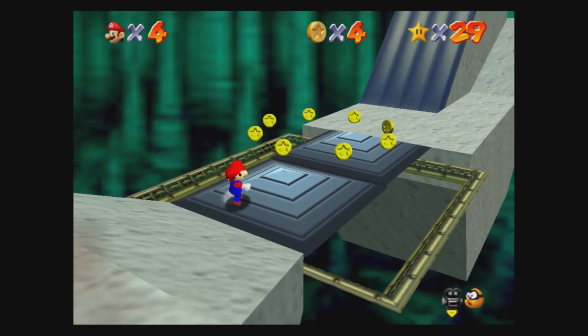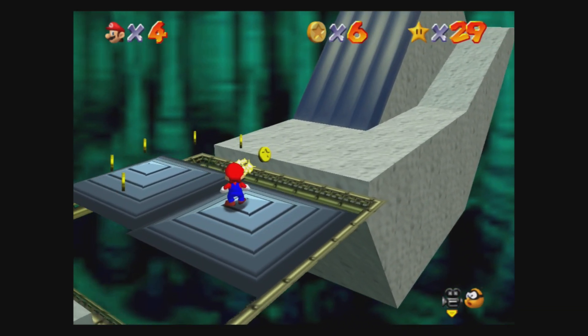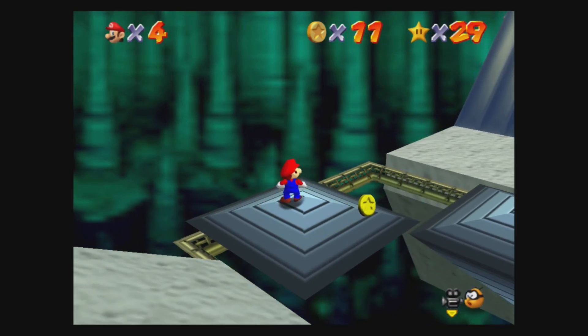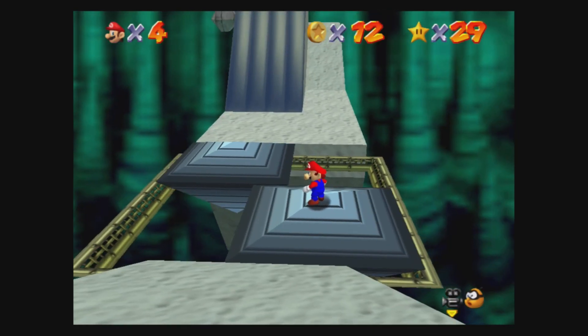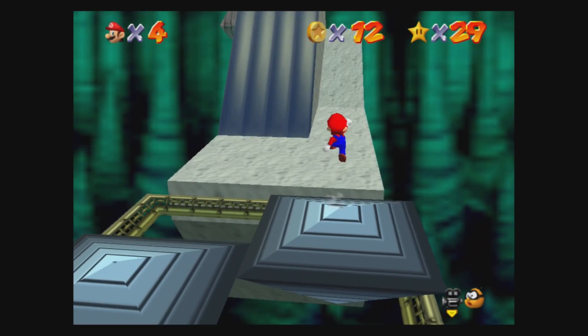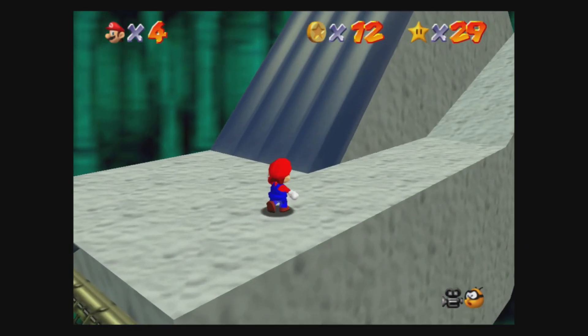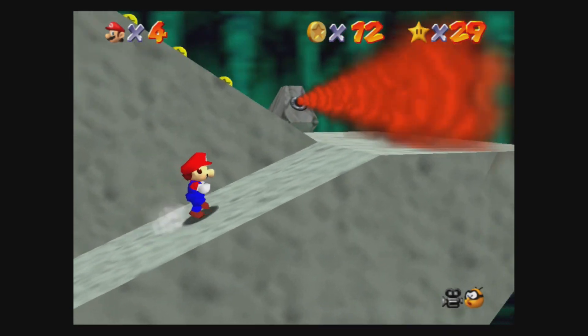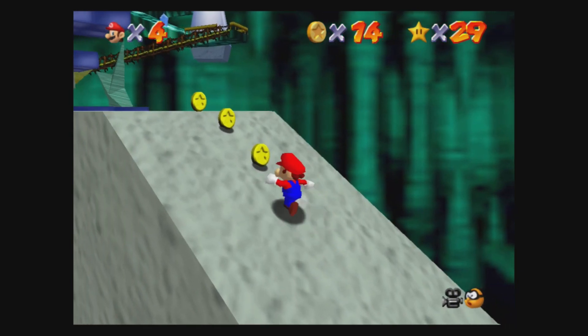I wonder if you get a hundred coins in this Bowser boss thing, you get a star. Because this isn't a level - don't get this confused. In part 4 we did level 4 and we're going to do the Bowser fight, and then we move on to the ghost house outside which is level 5. So this isn't a level, this is just like a secret star kind of thing. It's just called Bowser in a Dark World.